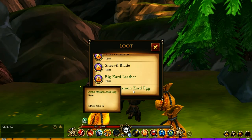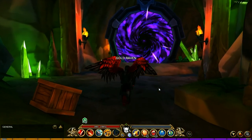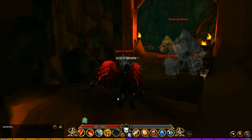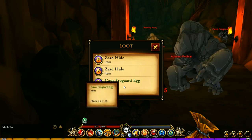Eventually you will get the egg that you want. Next we're heading to the Living Stone Alcove, and there are two dungeons in here. You want to run the Glowing Depths. The Frogzards you're looking for in here are the Cave Frogzards, and they have a chance of dropping the Cave Frogzard egg.